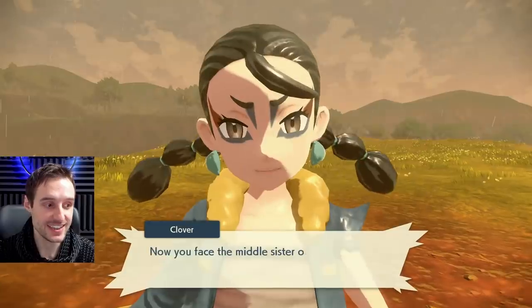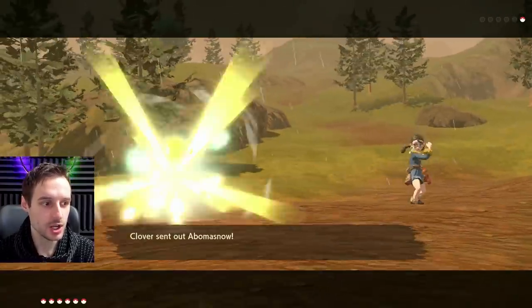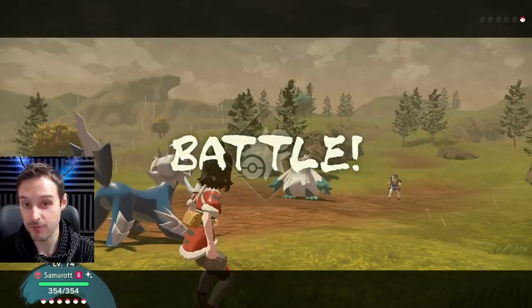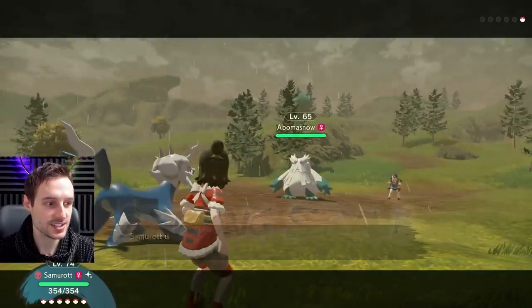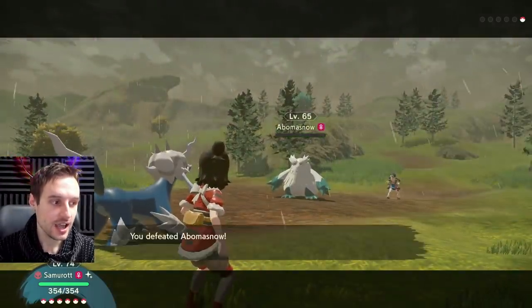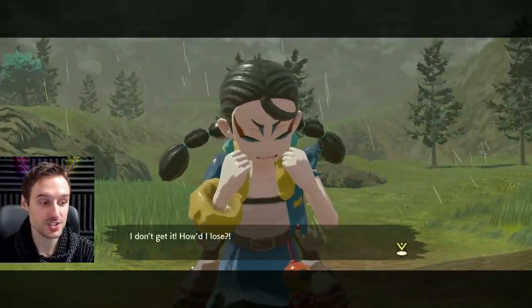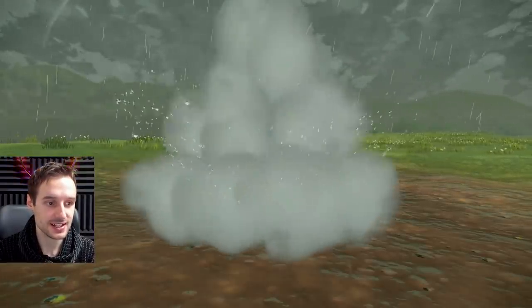Good news about fighting these sisters: I said they all drop four nuggets in the past video, but it turns out sometimes they drop five. It seems to be random — I think I only got five from the oldest sister, who has two Pokémon, and not always. You can get five nuggets. Also, only one out of three sisters spawn at a time — you can get zero, one, two, or all three spawned in a map at any time. Always check all the spawns when you're doing a farm.